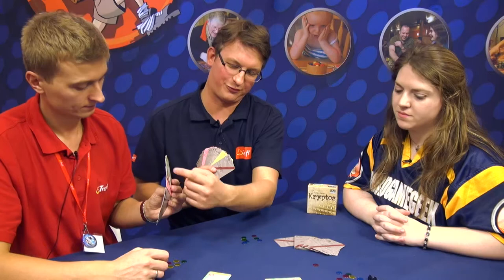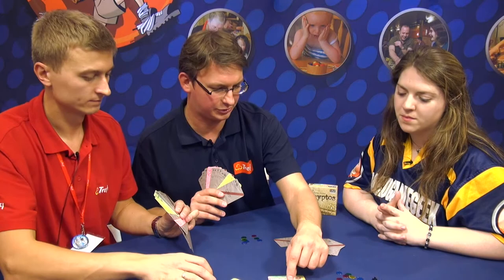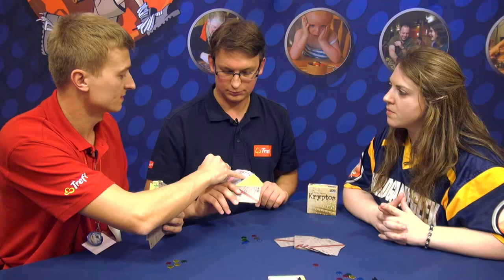So I can, for example, choose this one and say it is four. And if it's correct, I receive three points on the track board. And then the other players — I look at the vortex and let's say it's nine.